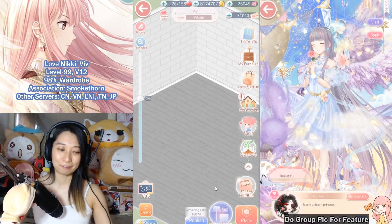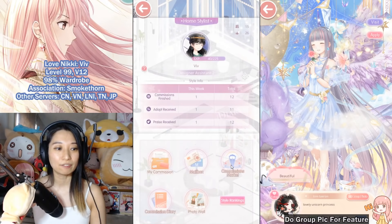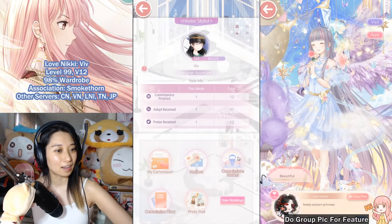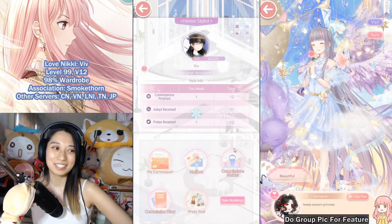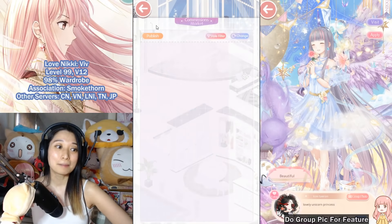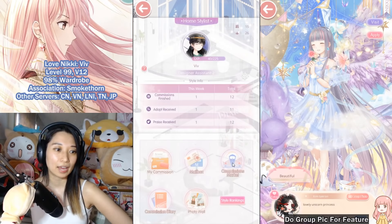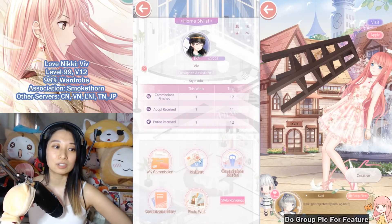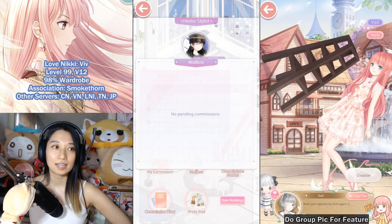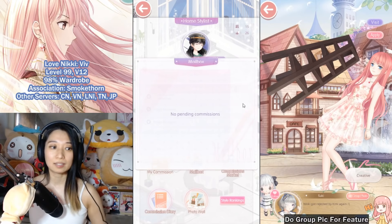To get free diamonds yourself, click the home stylist button, go to the commission market, and wait for someone to pop up. It looks like there aren't a lot of people doing housing commissions right now — this is why it's hard. An easy workaround: if you have a friend or an alt account, have them assign you as their commissioner. Then go to your mailbox and you'll get a letter saying your friend asked you to decorate their house.